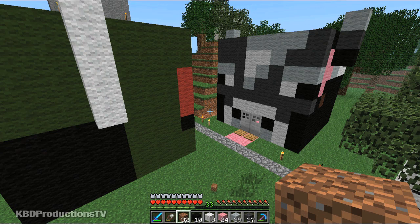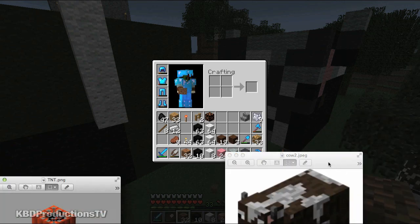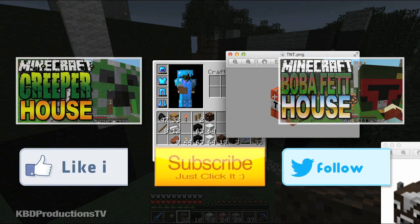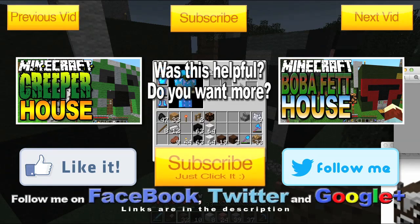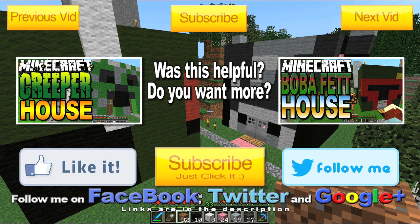Somebody asked me to make a TNT house. If you have any suggestions on colors — because there's only so many colors and a TNT is very difficult. Let me just double click that and get that open — as you can see it's like red and then it goes to like a light dark red. So give me some hints on that and we will build you a TNT house. Again, thanks for watching, don't forget to subscribe, comment, rate, and we will talk to you later. Bye guys.